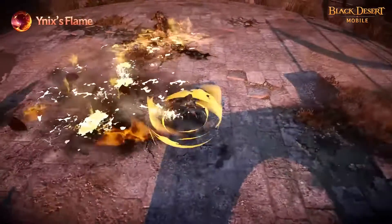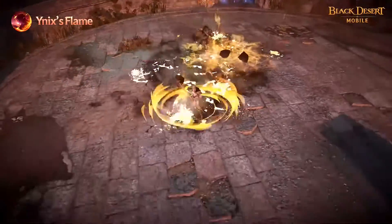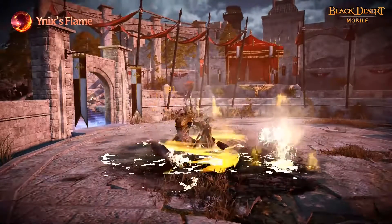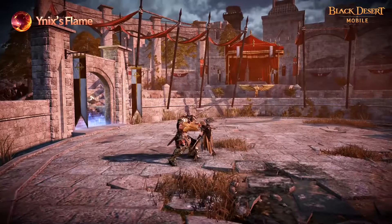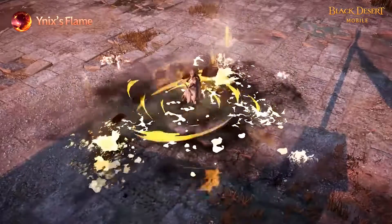Solaris' passive skill, Enix Flame, enables her to burn enemies that get too close to her. After using skills three times, flames are released which apply damage on hit as well as fixed damage every second for five seconds. It also decreases damage taken by adventurers and increases damage done to monsters.